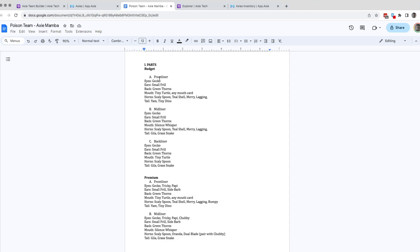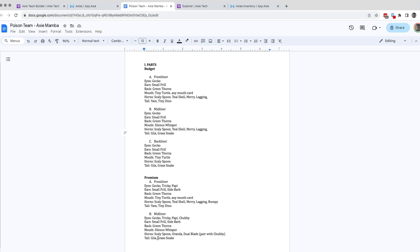Going back to our document, a recap: frontliners usually have horns with shield and yam or tiny dino, while the midliner should have silence whisper and horns. For budget, same as a scaly spoon. For premium midliner you can put oranda or dual blade if you have chubby, aside from scaly spoon. Tail options are gila, grass snake, or yam. You want to have at least one yam — gila, grass snake — or you can also have yam, gila, gila.